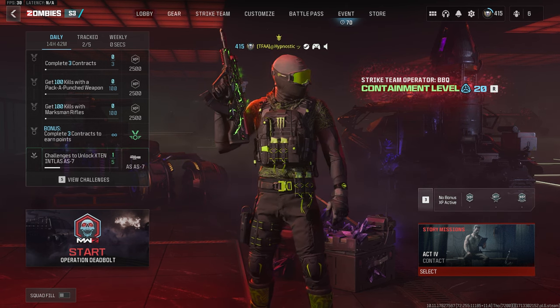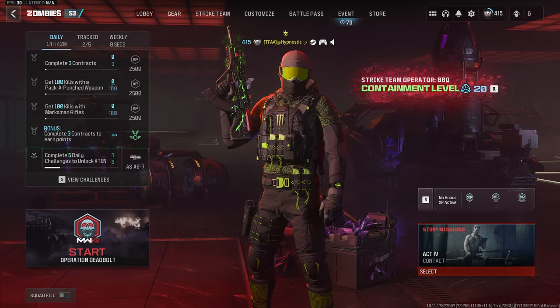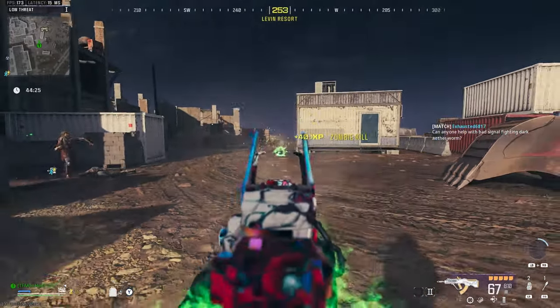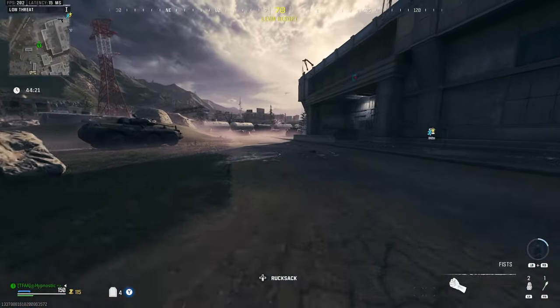Now that we went over the build for the TR-76 Geist, it's time to head over to the TR-3 zone and the Dark Aether to see how it performs. We made it to Urzikstan. As you can see, we got this thing to Epic Rarity and slapped on a PAP-2 Crystal.